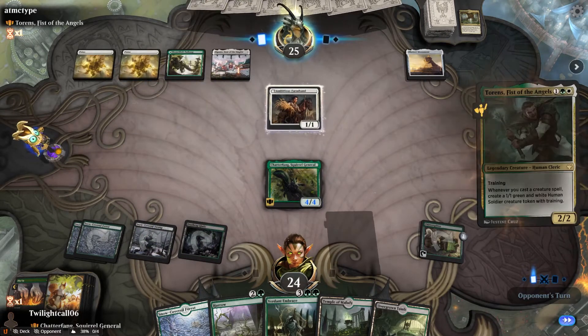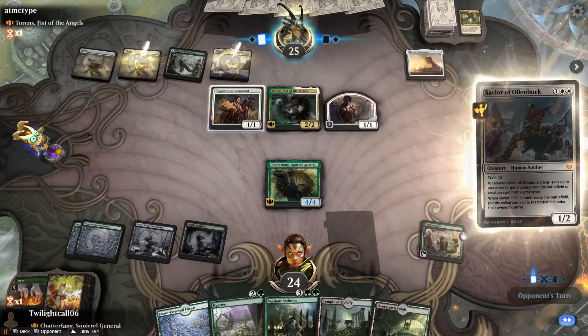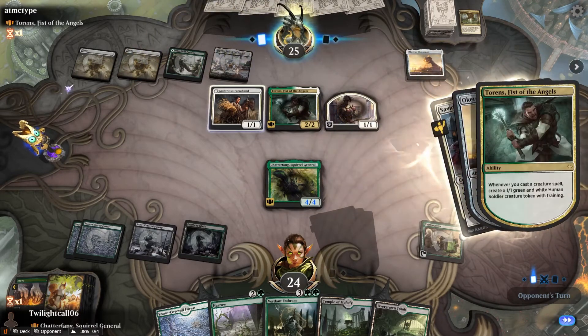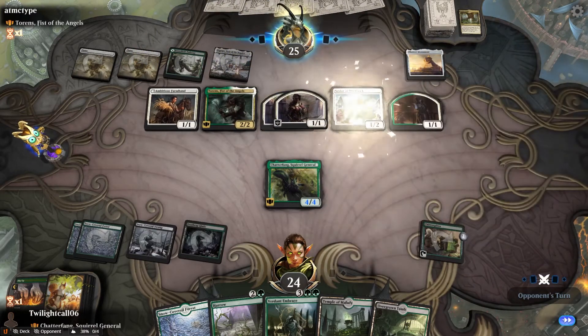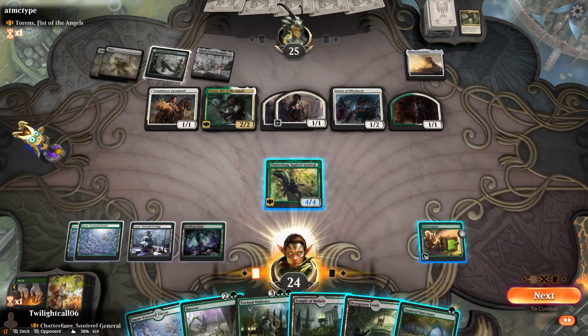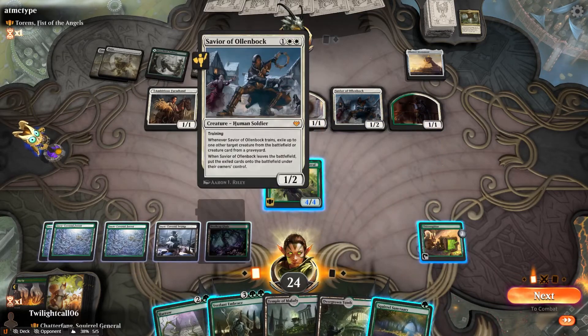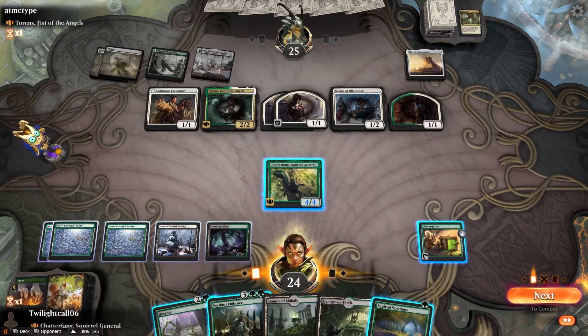I'll create the token and then drop Chatterfang. I'll sac the token, draw a card. Let's drop this and then let's go ahead and drop Chatterfang — makes him a little bigger. And he gets exiled. That's great. Let me do... actually, when it enters — okay. Oh, this is not a good thing.